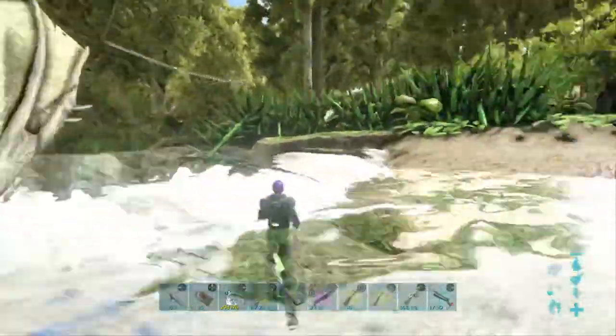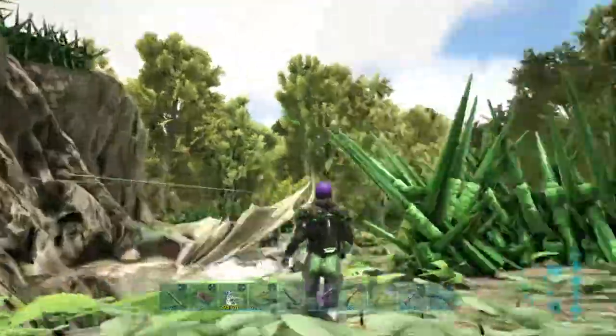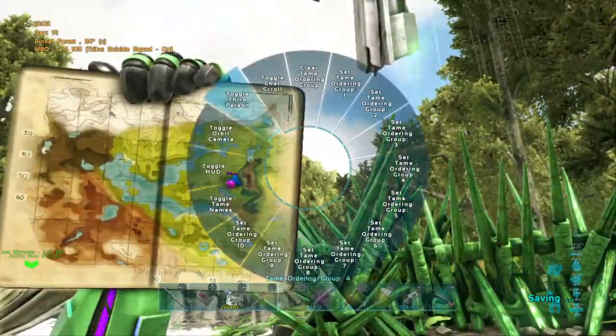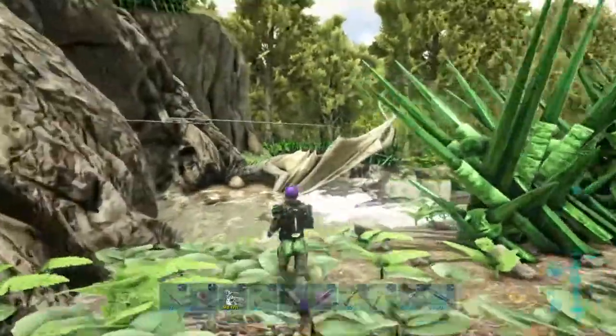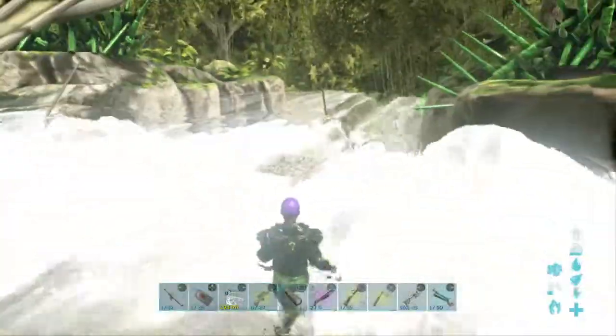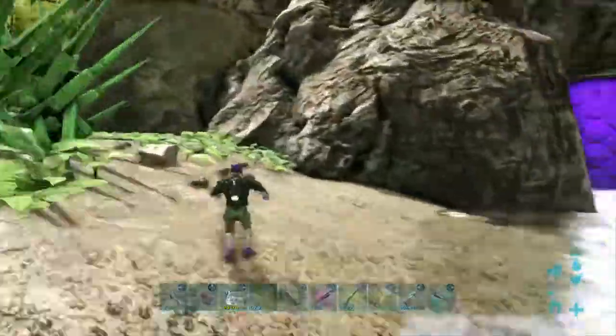We did a base tour ages ago in the old Ragnarok server, but it has changed to the new map of Valguero. Valguero is epic, a pretty cool map, I'm not gonna lie. And this is our base — on the server we can't really build turrets outside because there is a green orb right there, and obviously people want to do boss fights and stuff.